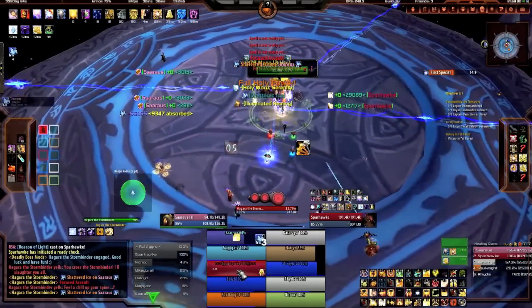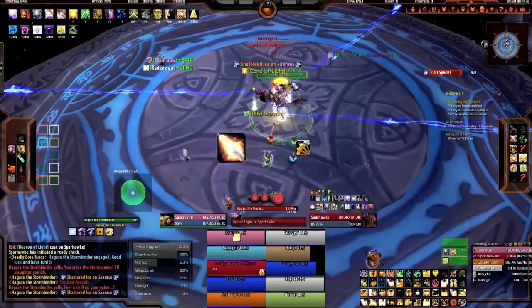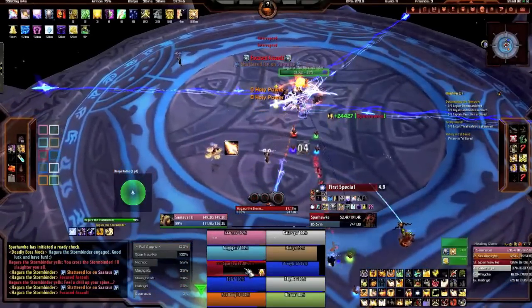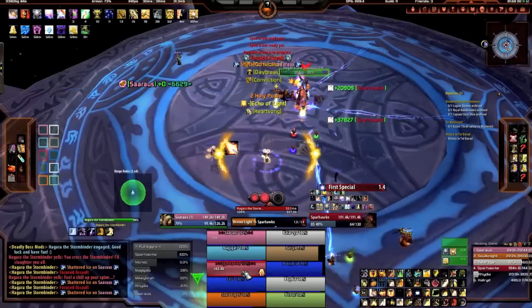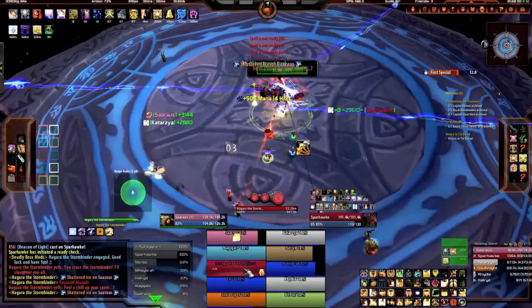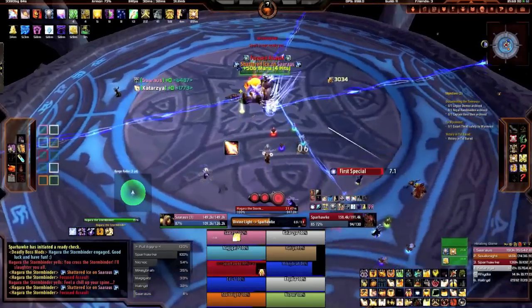The next ability to watch out for is Ice Lance. Basically Hagara will be summoning some crystals around the outer edge and they will be homing in on a random player near Hagara, shooting ice missiles at that player which deal 15,000 damage with an area effect of five yards. This is also why the tank can be taking a lot of damage if they're all hitting within five yards of the tank. Also, a player can step into the line of fire to intercept the missiles so not everyone has to take that damage in the center.